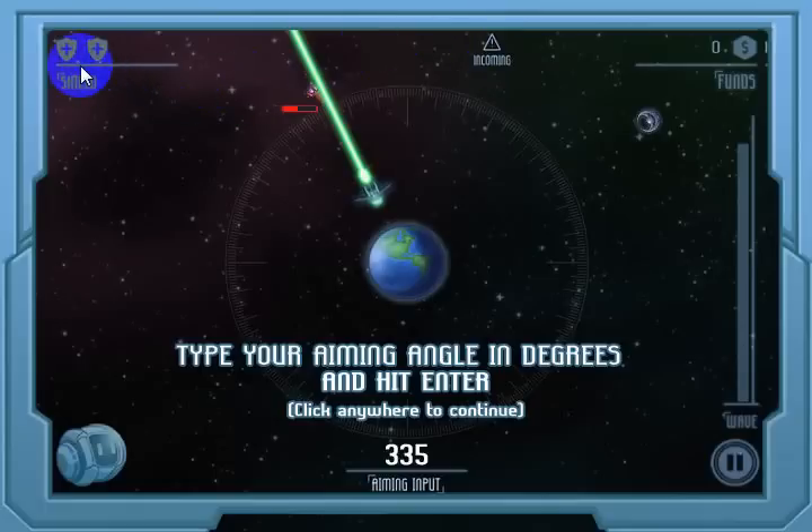The number of shields you have is listed here. If you don't have any shields and an enemy gets through to Earth, then that particular level ends and you can try it again. The amount of funds is the amount of money you've earned in this particular level. The wave bar shows you how many enemies are left — as you destroy enemies this bar will go down, and once it reaches the bottom the level's over. When you first start out, the zero degree mark is here. There are individual marks — each mark is one degree, the next larger mark is five degrees, the next larger mark is ten degrees.